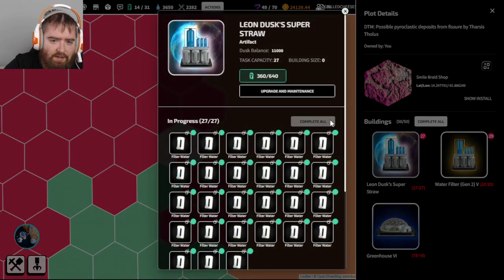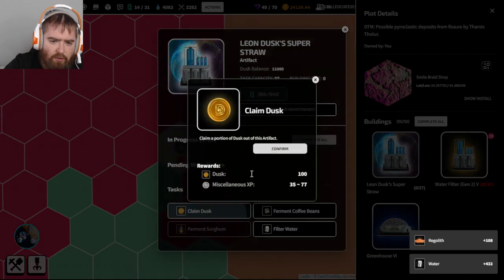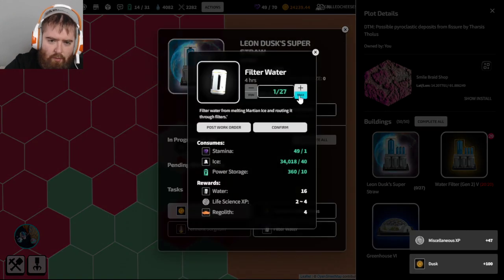We're playing Million on Mars - it is a play-to-own crypto game on the WAX blockchain. We're going to claim our dusk from our artifact and also filter our water.